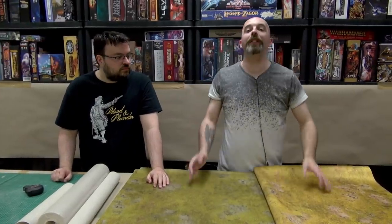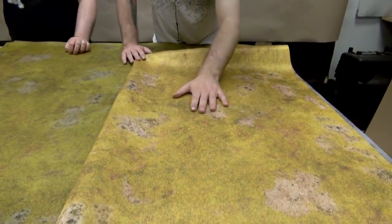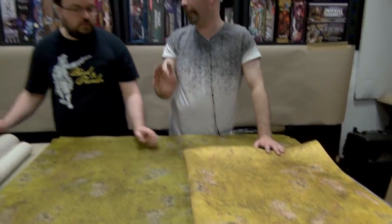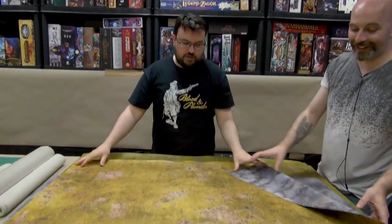Welcome to part two of the vlog. As you'll have seen in the last one, we were recoloring our gaming mat, so we have a before and after for you. This is how it originally was — lovely nice step terrain, a little too yellow for what we were trying to do because we're set at Normandy.